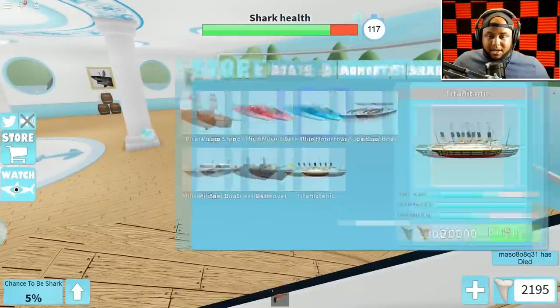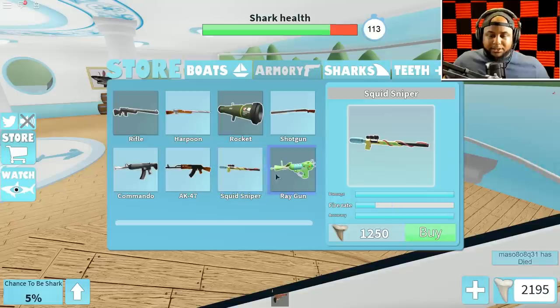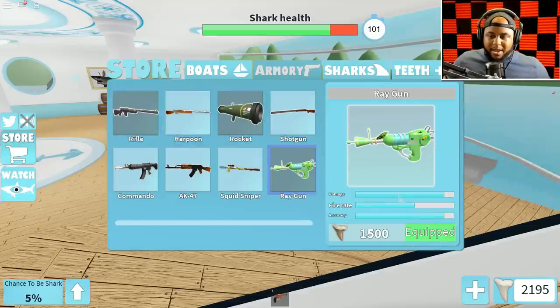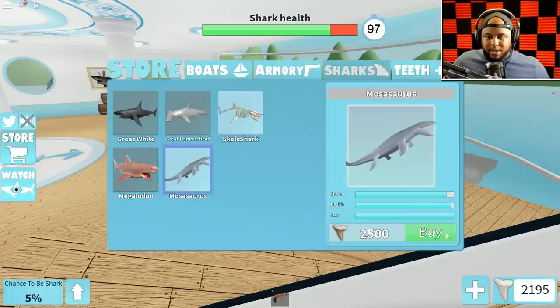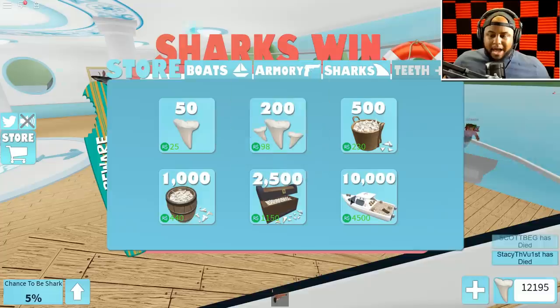This time we gotta equip something stronger - the ray gun. We had the squid sniper, AK-47 commando, the rifle - that wasn't good enough. We're getting the ray gun out. Look at that damage on the ray gun! Okay, let's go ahead and get it.